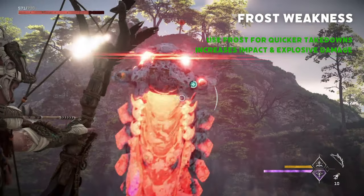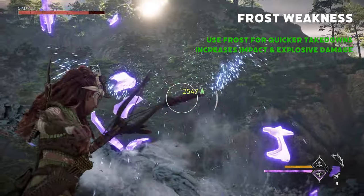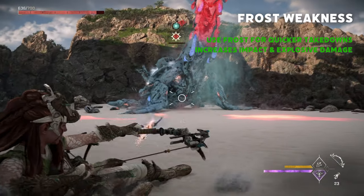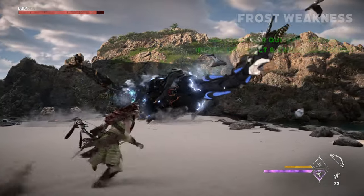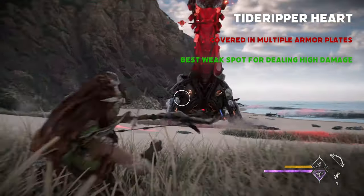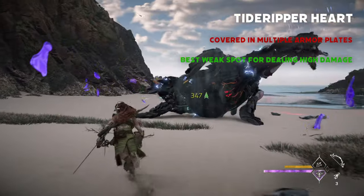Tide Rippers can be taken down fairly quickly if you decide to exploit its frost weakness. When frozen, they will take increased impact and explosive damage. And lastly, if you can get access to it by removing the armor plating, their heart will be the best weak spot to deal the most damage.